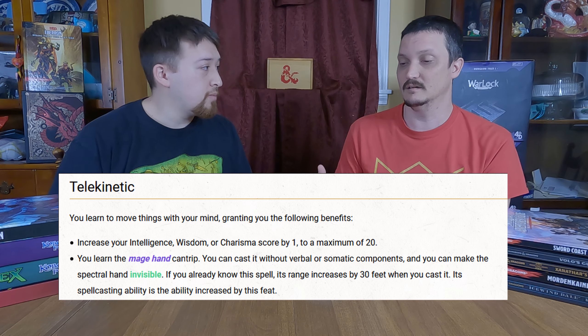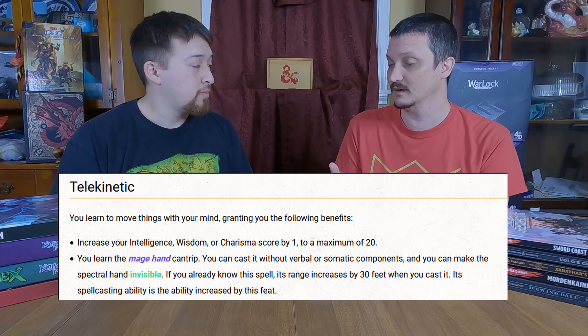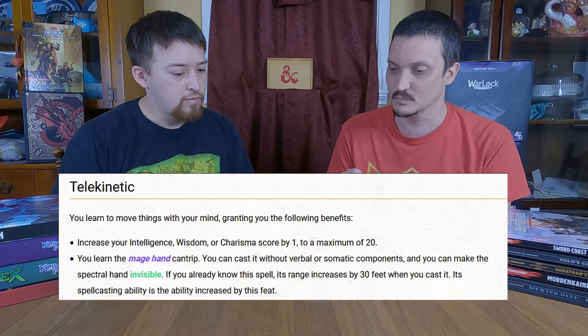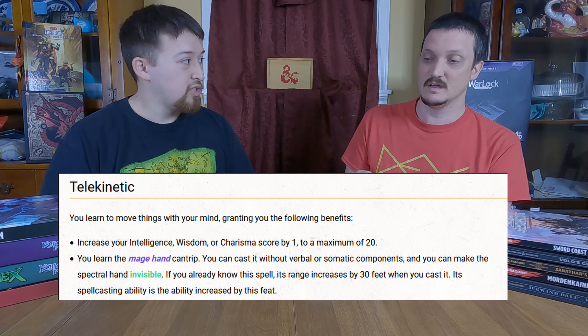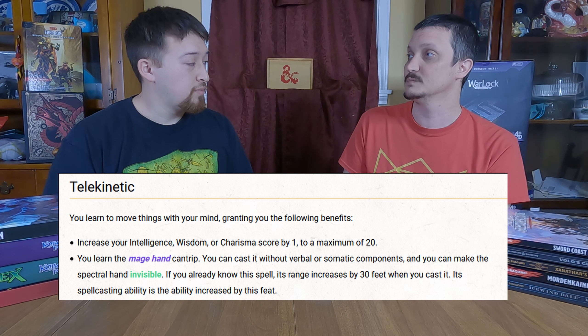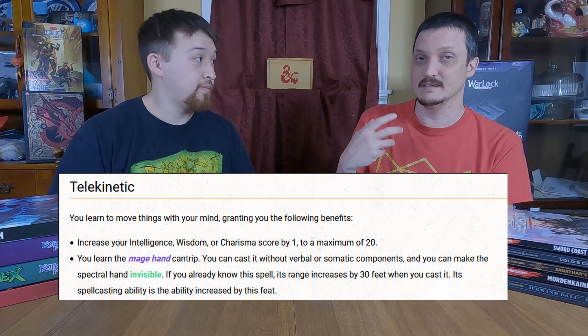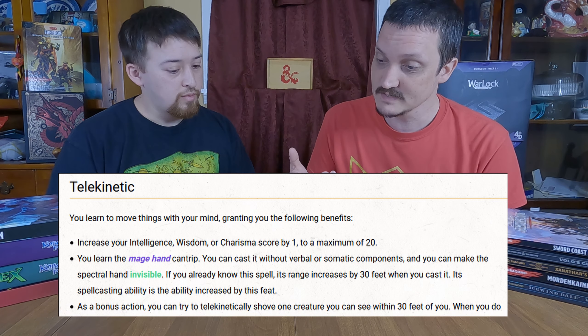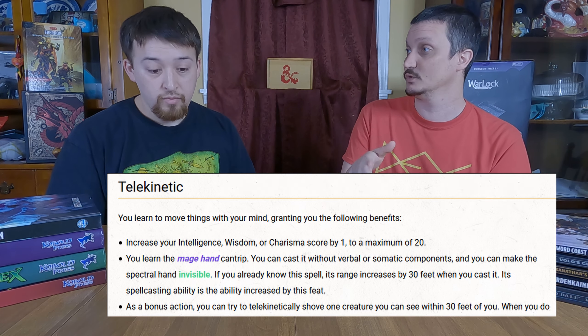With Telekinetic, you learn the Mage Hand spell, and it is actually a spectral Mage Hand, so you can make it invisible. If you already know the spell, it increases the range by 30 feet, going from 30 to 60. On top of that, you can use a bonus action to telekinetically shove a creature — using it as a bit of control to push somebody away.